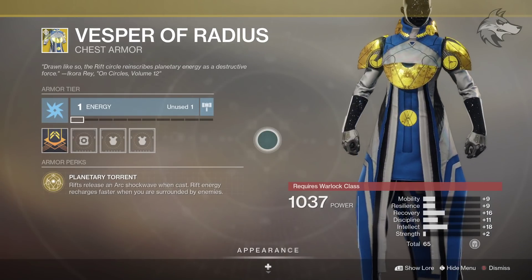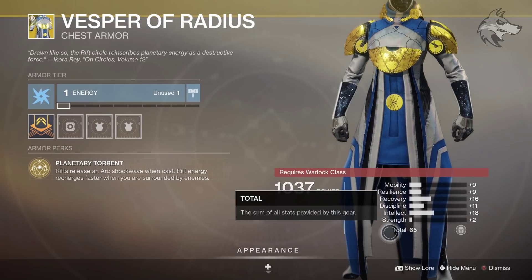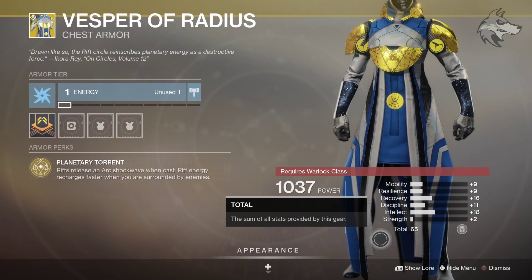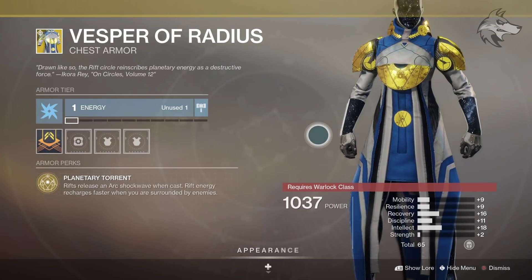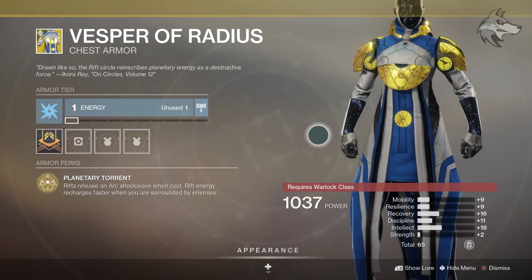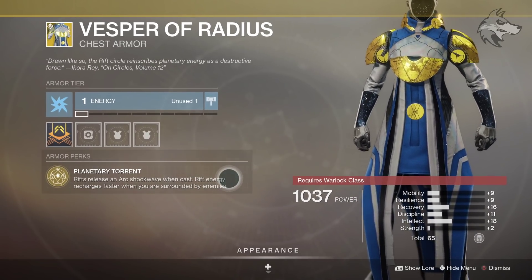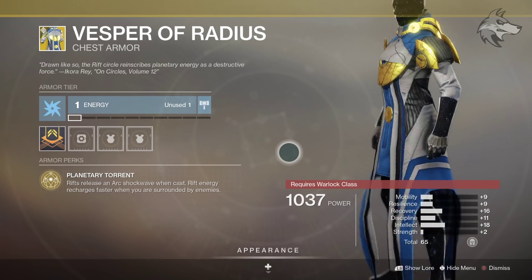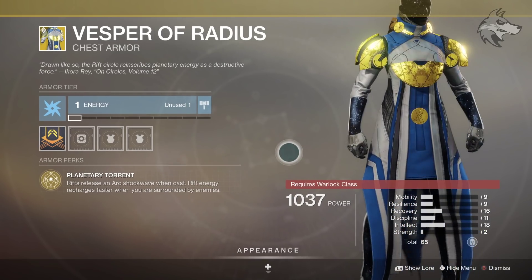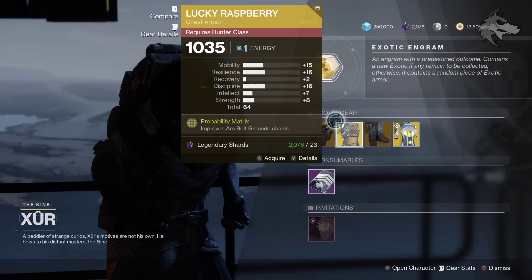Finally, for the Vesper of Radius, we have a total stat roll of 65 — pretty much maxed out — primarily with intellect and recovery, so some pretty decent stats. The exotic perk is Planetary Torrent: rifts release an Arc Shockwave when cast, and Rift Energy recharges faster when you are surrounded by enemies. That second part is probably the more generally reliable aspect, although the Shockwave is pretty interesting. That stat roll is very good, so if you have this in your collection, potentially pick this one up as a replacement.